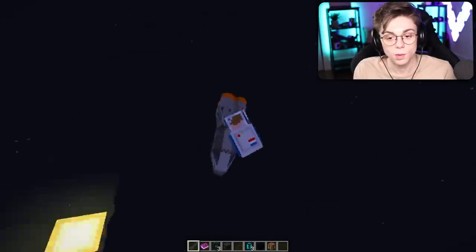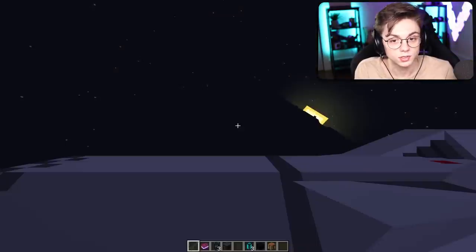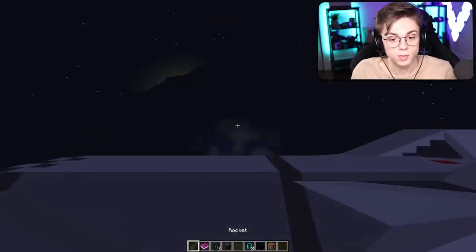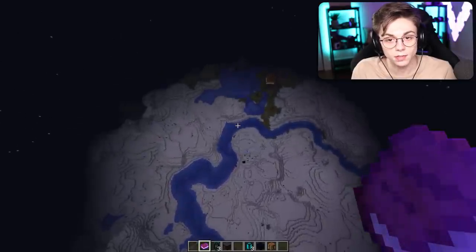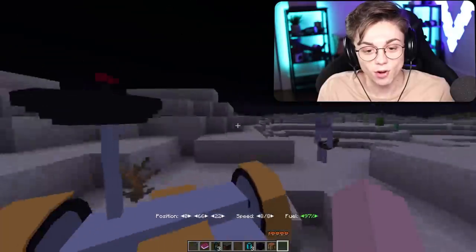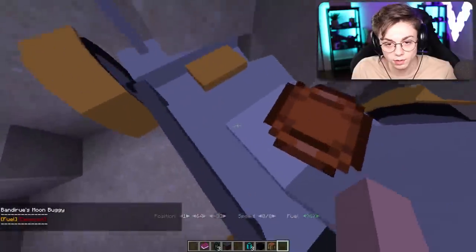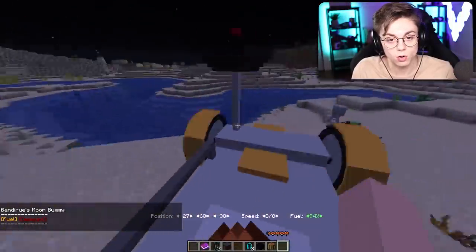Uh-oh, what planet are we on now? I can't even see — are we falling slowly? Yes, the gravity on this planet is weird. Wait, this is Earth. It just goes — I have no control over this. It works pretty well though, I'll give them that. They had me zipping and zooming. It can just go across anything except for water, unfortunately.